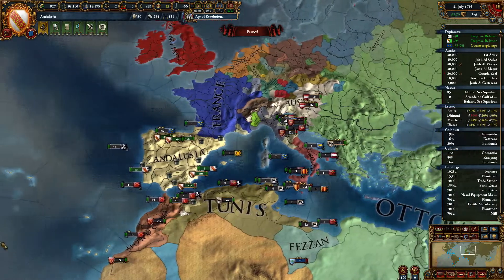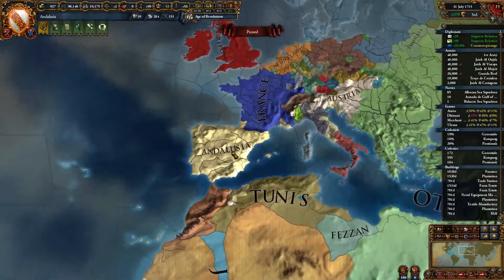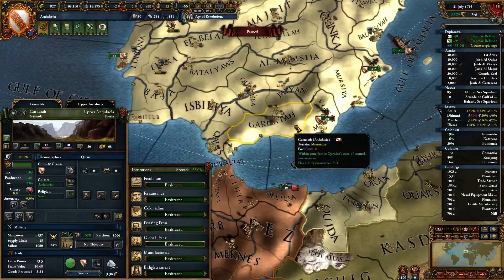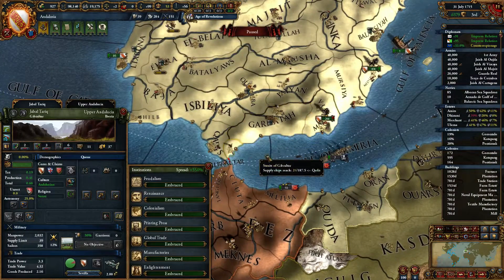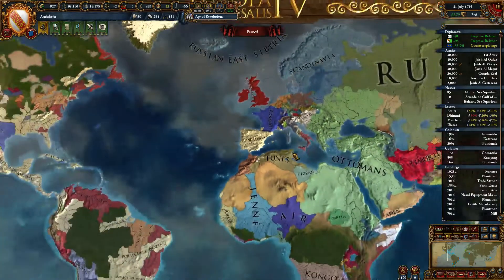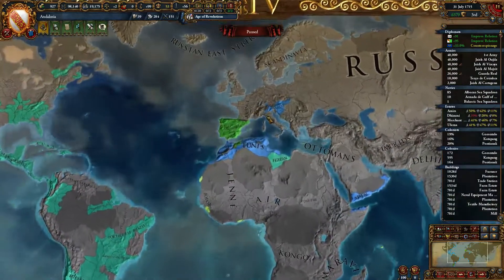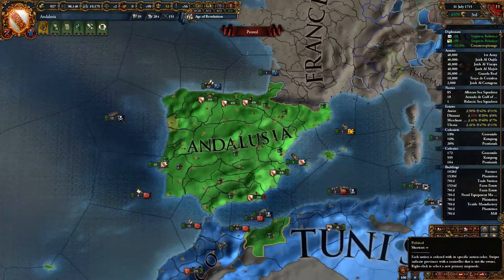Hello and welcome to Europa Universalis 4. I am Lord Vorent, here with a guide on how to take Granada, the tiny three-province country at the bottom of Iberia, and turn it into a mighty Andalusia that rules a very large amount of the world, including a lot of the New World.